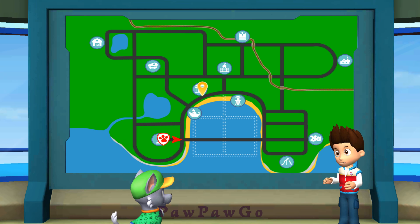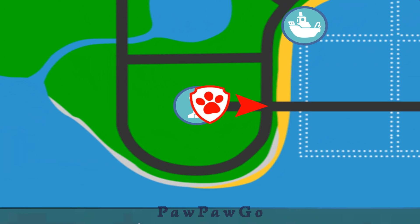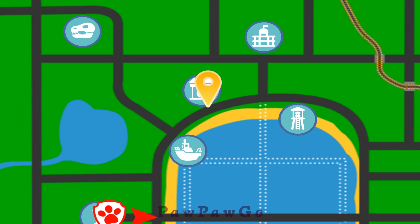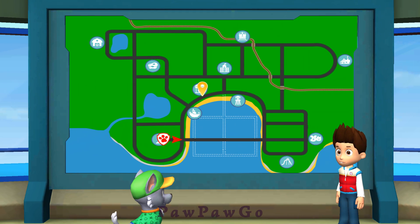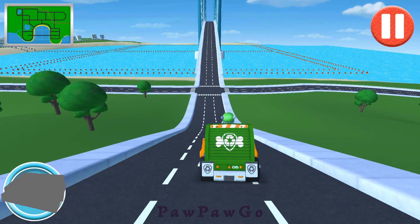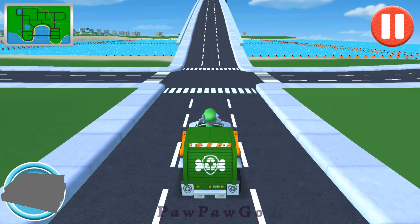Porter's Cafe is extra busy today and Mr. Porter needs some help delivering pizzas. Your mission is to pick up two pizzas and deliver one to Mayor Goodway at City Hall and one to Captain Turbott at the dock. You'll need to hurry so the pizzas don't get cold. Pick up the pizzas at Mr. Porter's Cafe! No problem! Two hot pizzas on their way, sir!